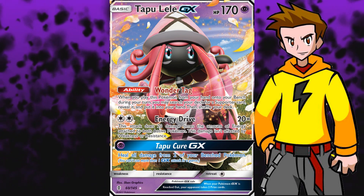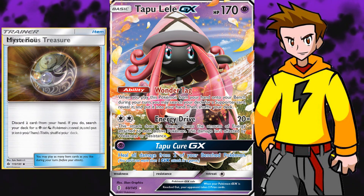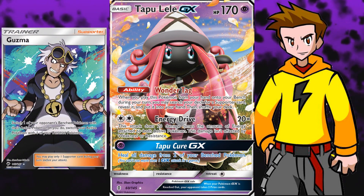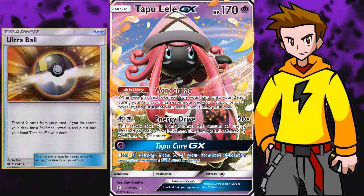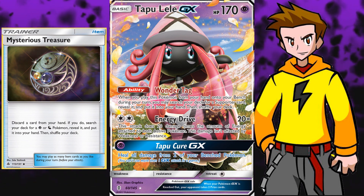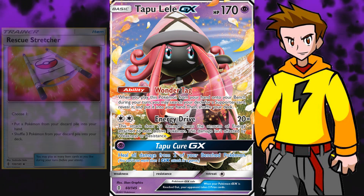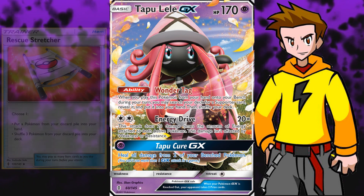Tapu Lele GX is also really easy to find in the deck. You can search it out through Ultra Ball and Mysterious Treasure. And Tapu Lele is also most times the answer for a win condition - Tapu Lele into Guzma, how many times have we seen that? It also means that if you have an Ultra Ball or Mysterious Treasure in your opening hand, you can always access that supporter of choice. If you top deck an Ultra Ball, boom, you're back once again. If you top deck a Lele it's even better. If you top deck a Rescue Stretcher to get back a Lele, it's great. So Tapu Lele is very great to get yourself back in the game.